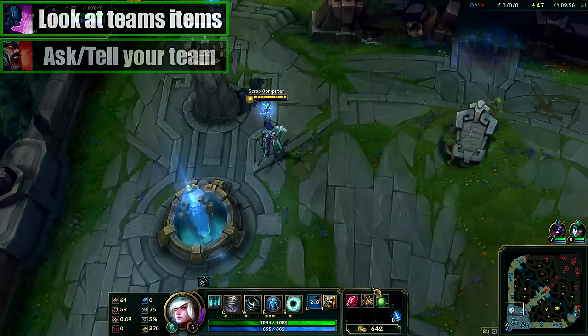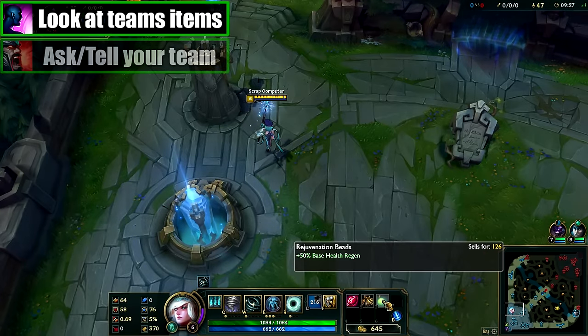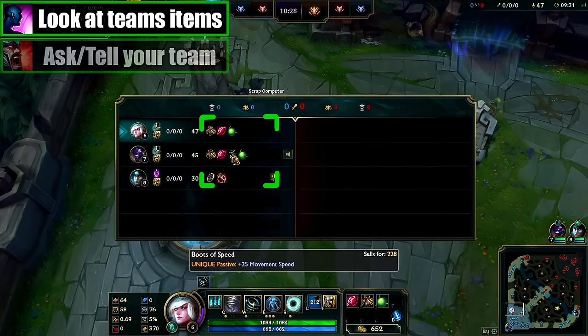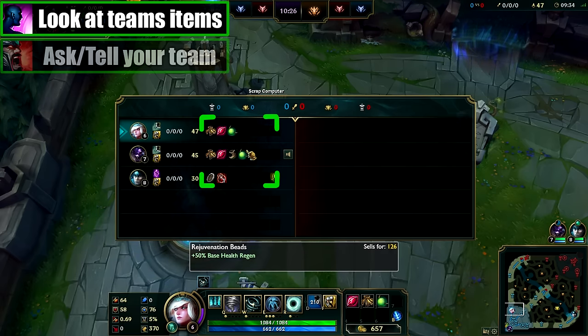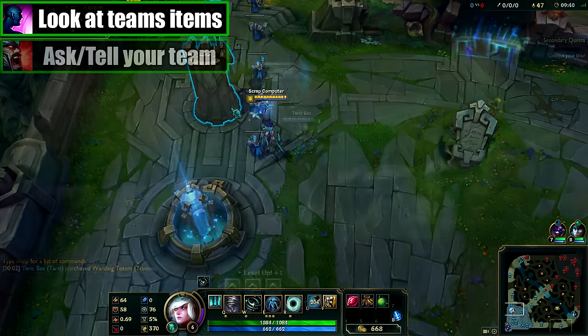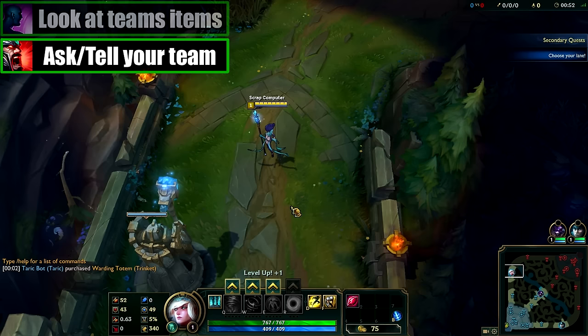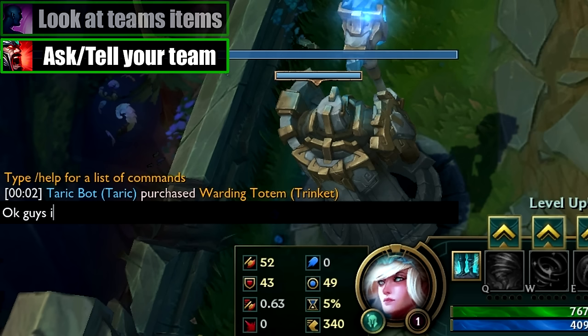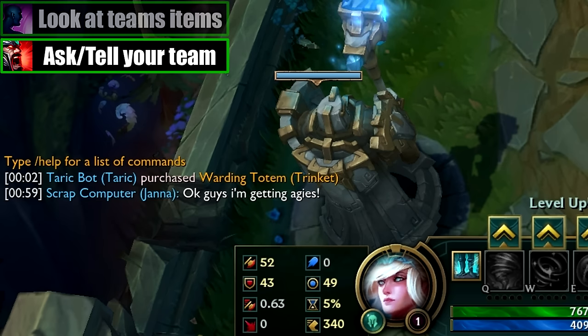To avoid this you can do the following. Number one: look at everyone's items. You can look at the recipes, which are generally gonna correlate to what they're gonna buy depending upon the champion. With minimal knowledge you should know what they're getting. If it looks like they're aiming for Frozen Heart you should either avoid it, or number two: ask and tell your team what you're getting or ask what they're getting. I always ask if I'm unsure, or I tell my team early that I'm going for Aegis of the Legion, for example. This tells my team that no one else should be getting this item.